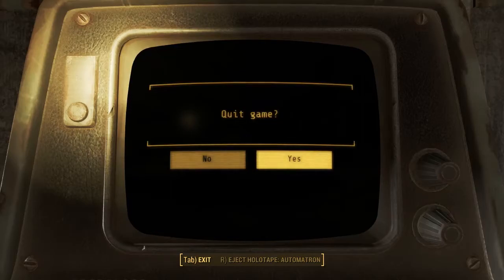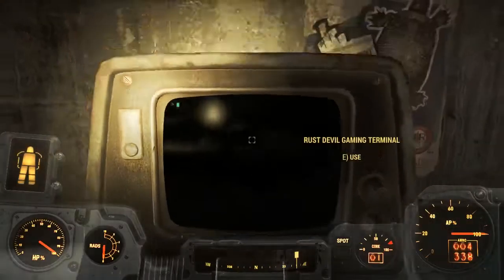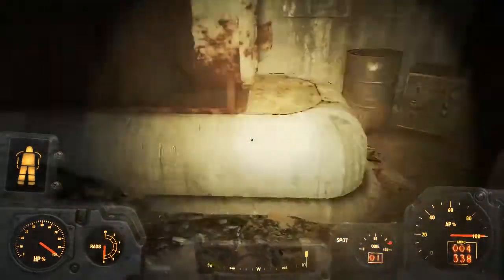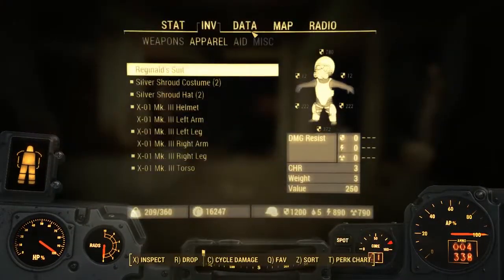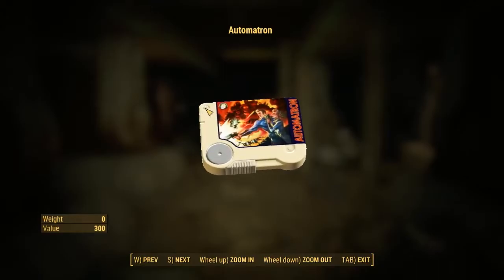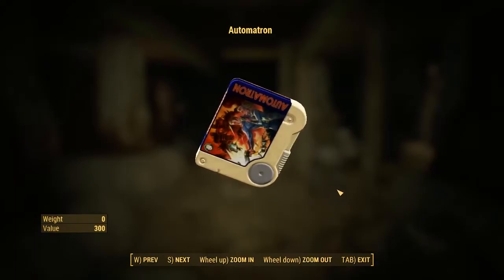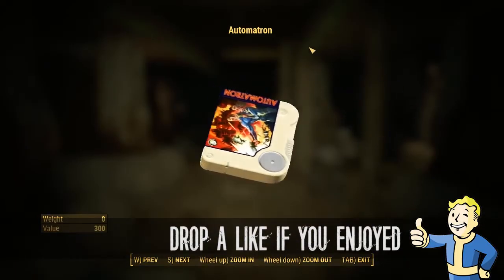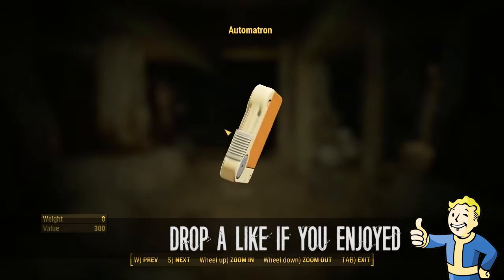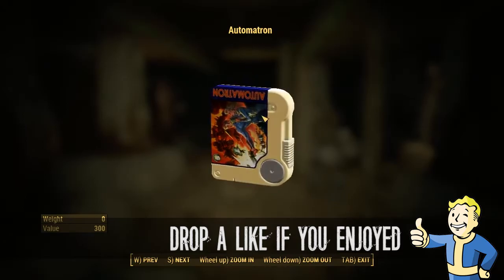There you go guys — that is another location for the new Automatron holotape game. I'm going to take that back to my little gaming room in my settlement in Sanctuary and put it into a computer there. After that, you just progress up through the mission, head out and carry on with the DLC. Thank you for watching — that was another Fallout 4 Automatron DLC tutorial guide. There will be a playlist link in the description if you want to check out more stuff from this DLC.